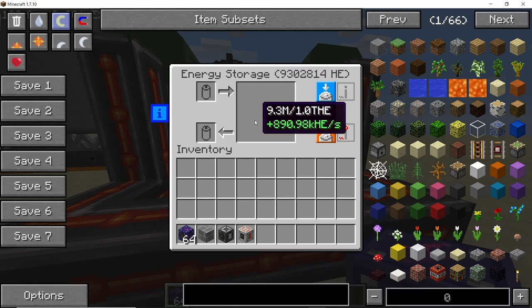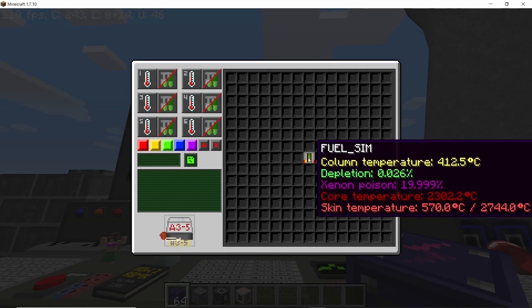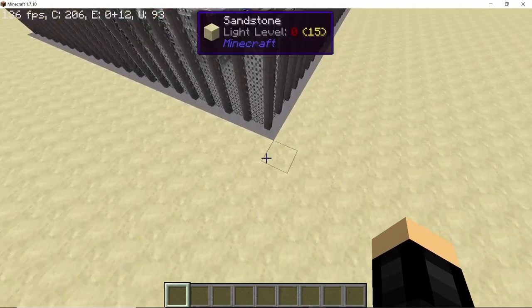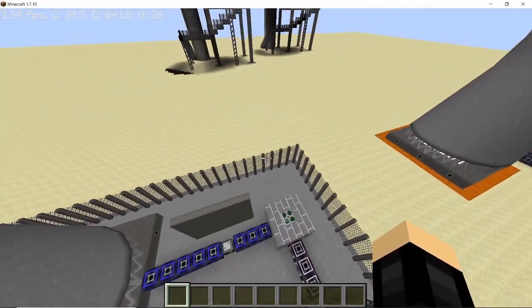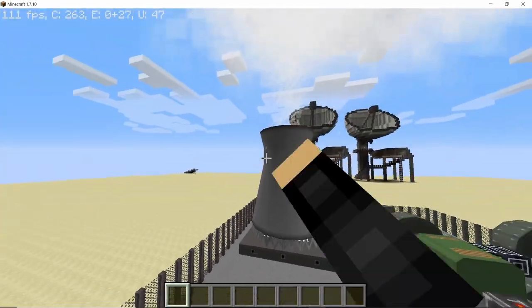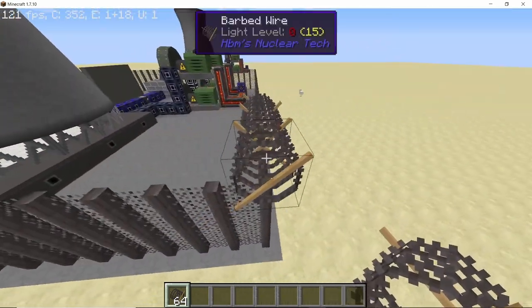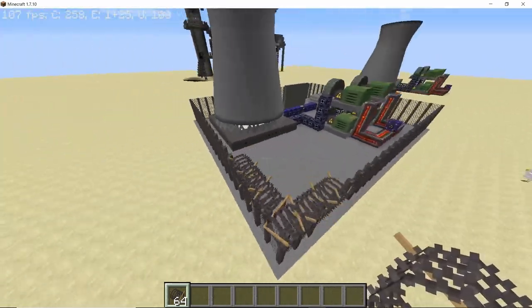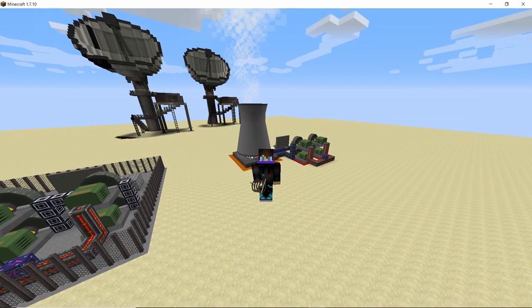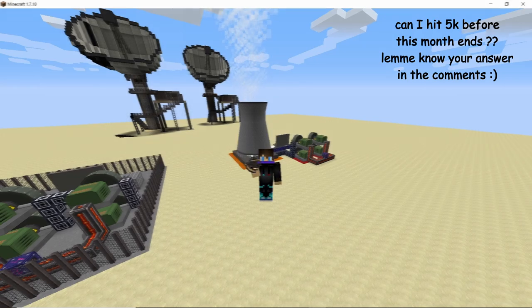So very close to 1 million HE per second — that's pretty good generation. It's not much, but it's honest work. The best thing about this is that the rods deplete very slowly, so this reactor can run for a long time giving you consistently nearly 1 million HE per second. You can also use WorldEdit to set the flooring to concrete, place channeling fences all around it, add barbed wire on top, and turn it into a small nuclear power plant. That's all I had for this video — if you liked it, smash the like button and subscribe. I'm very close to 5k, so peace out!